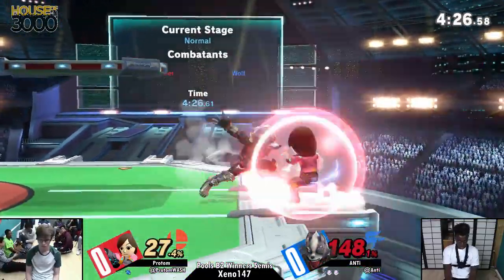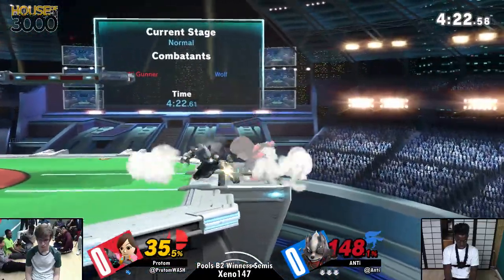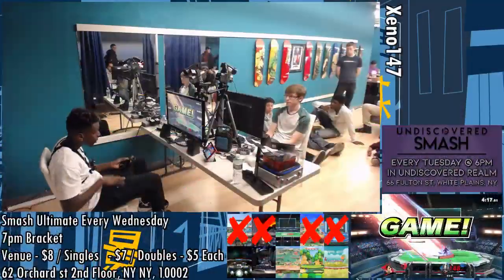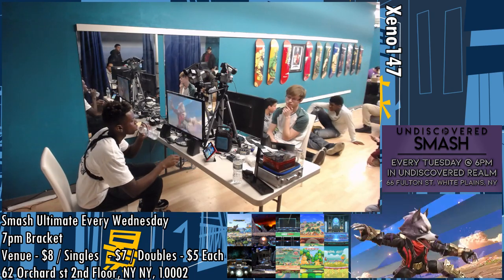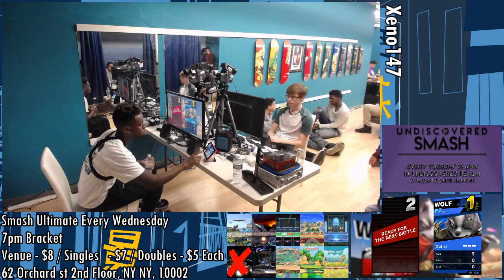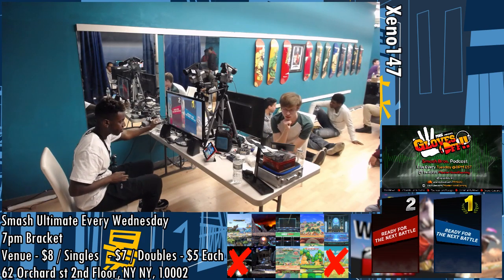Fair on block — pretty darn safe. Catch this block. A B. There. A true stop — that would have been a stock. And he explodes. That's a 3-stock for Anti. Proton thinking, pondering — says, do I stay this character? This matchup feels bad. I mean, who else does he go? He's pretty much a solo main. He does have other characters; I would like to maybe see Brawler.